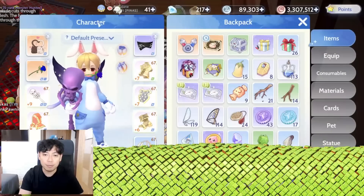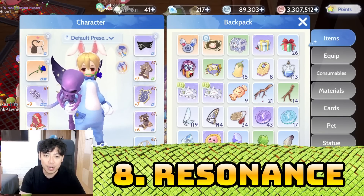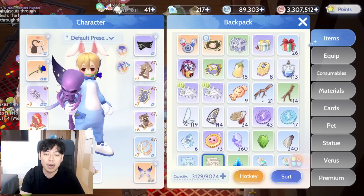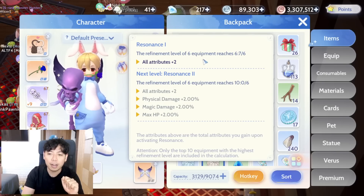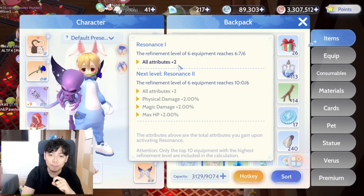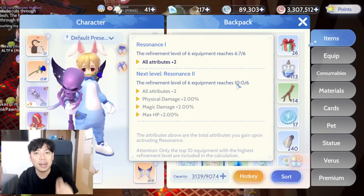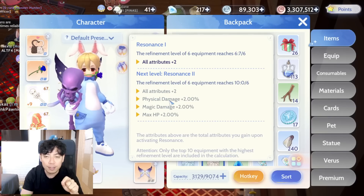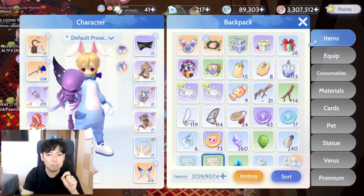Next is gear resonance. Resonance means the refine or enhancement of your gears are at a certain level. For example, Resonance 1 means six of your equipment have already reached plus six, and the bonus is all stats plus two. Resonance 2 means at least six equipment must be plus ten — the bonus is plus two stats, two percent physical damage, two percent magic damage, and two percent HP.